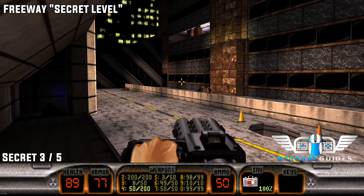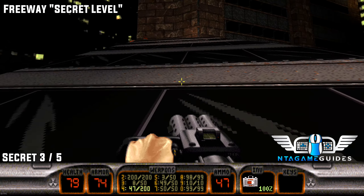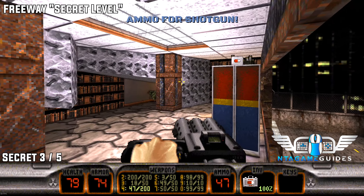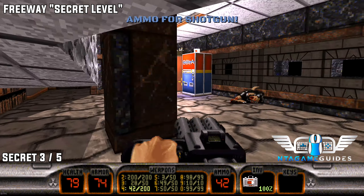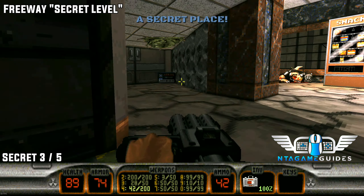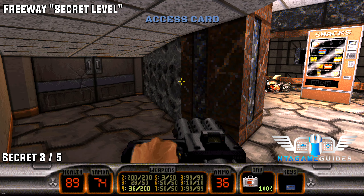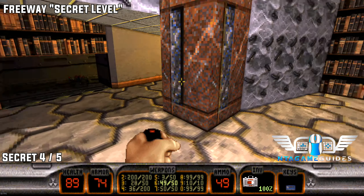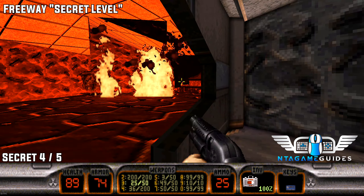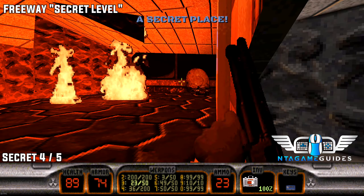The next secret is located right next to the blue keycard. Go up to this partially collapsed building and jump in the window. Right next to where you found the blue keycard, there will be a wall — a bookshelf that raises up — to find secret number three. Number four: blast the wall, go inside, and be careful of the little eggs. It can be a little finicky to get inside, but that's secret number four.